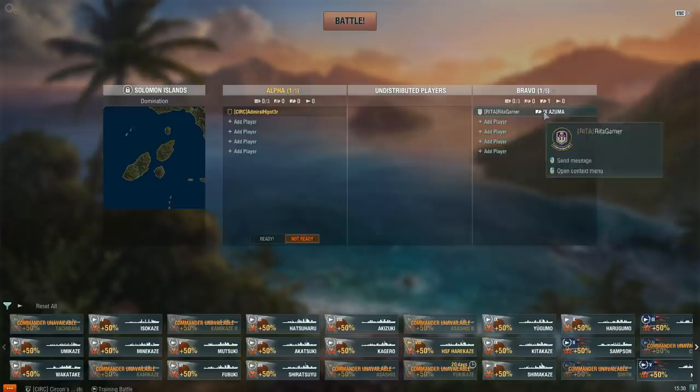If you have a premium ship you can be in it, but you can't add a bot to shoot at. So Rita has agreed to join us, and Rita has never played her Azuma yet. She may not want to after this.